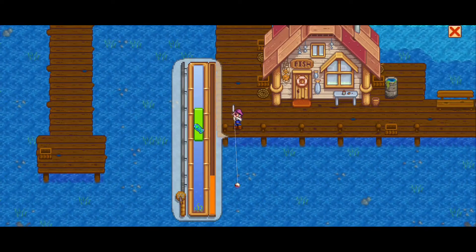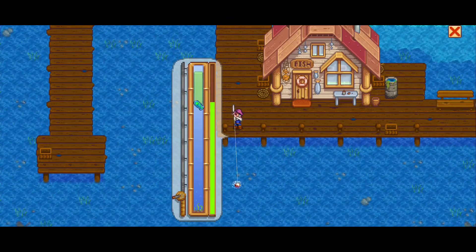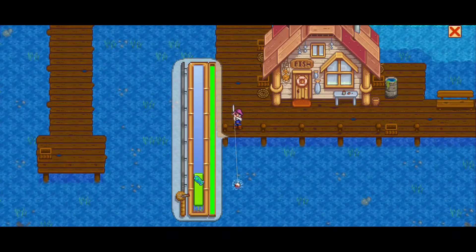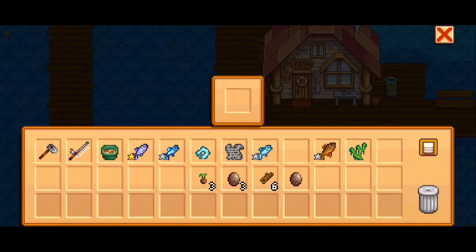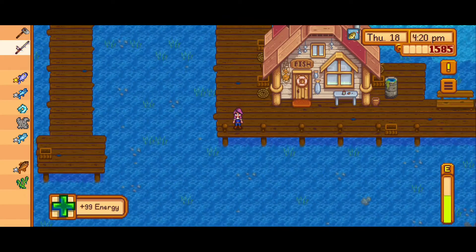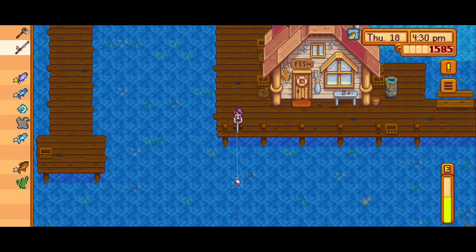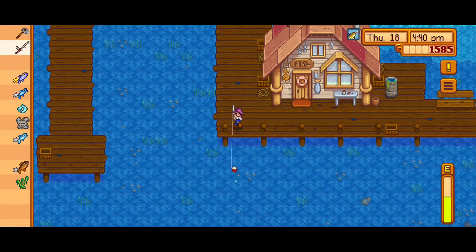We got it — there's a treasure chest! Now you have to catch the fish or you lose the treasure chest. Come on, fish — yes, got it! And I got a geode, nice. If you don't know how to open geodes yet, you take them over to Clint the blacksmith. You do have to pay him, but he'll open the geodes for you and you can find out what kind of ore or gems were inside.